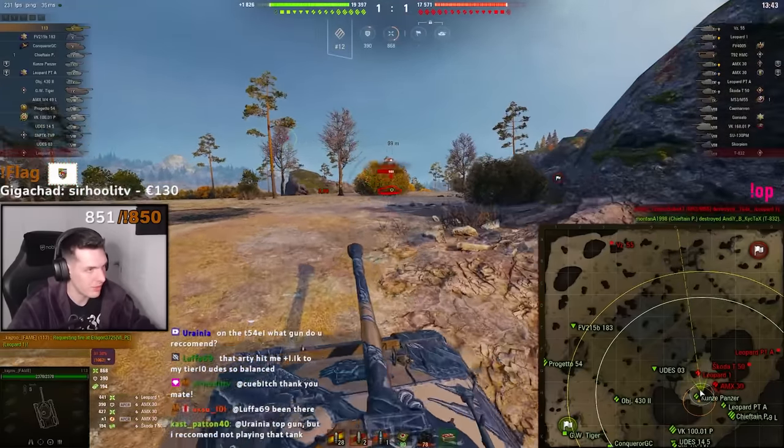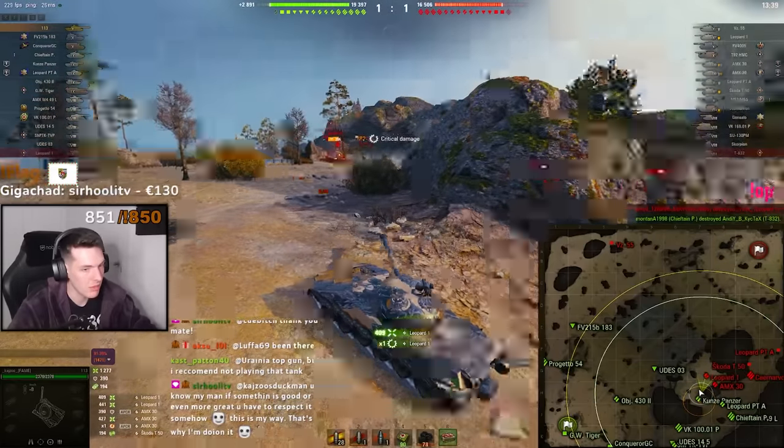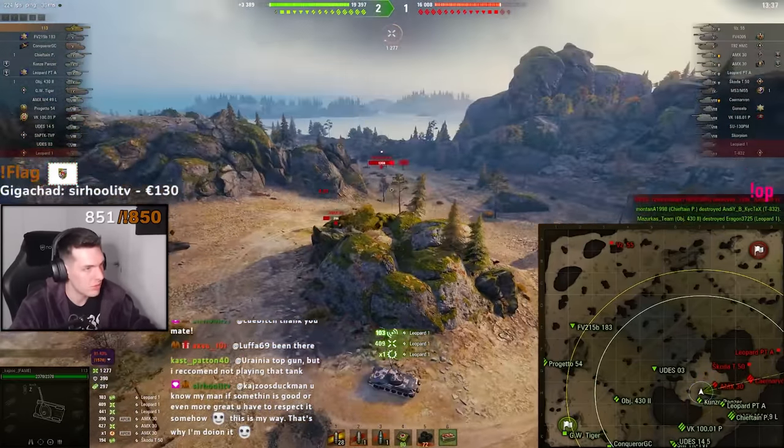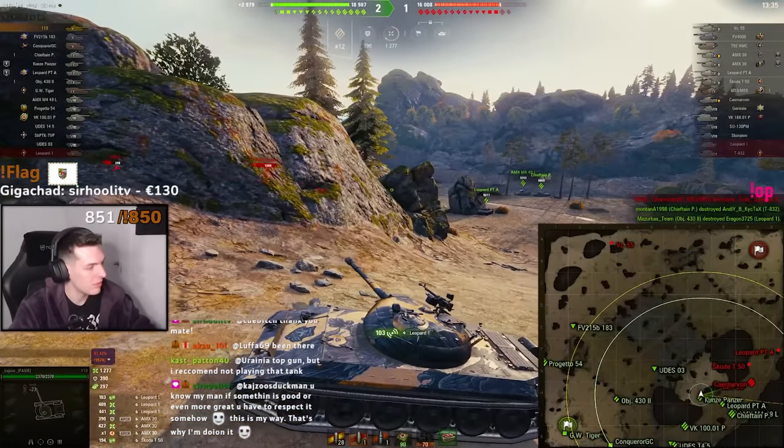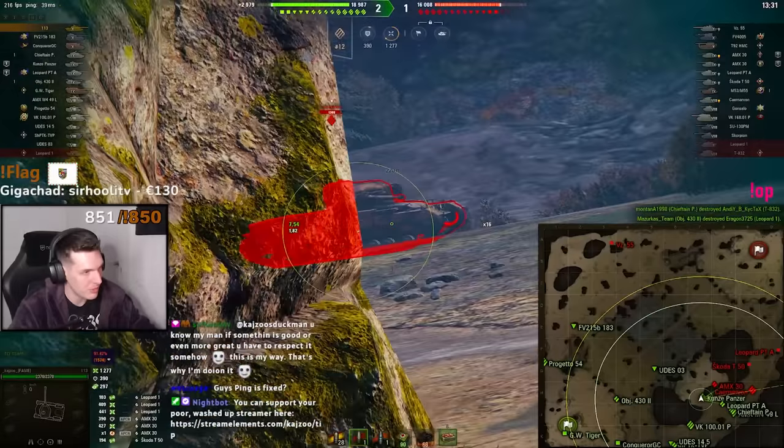The reason I'm turning my tank to the side is very simple: the 113 has much more gun depression when the gun is facing the sides, so you need to know this in case you decide to get the tank after the video. Look at the reverse speed — 24 — coming in clutch. We get another shot at the Centurion, maybe even track him.